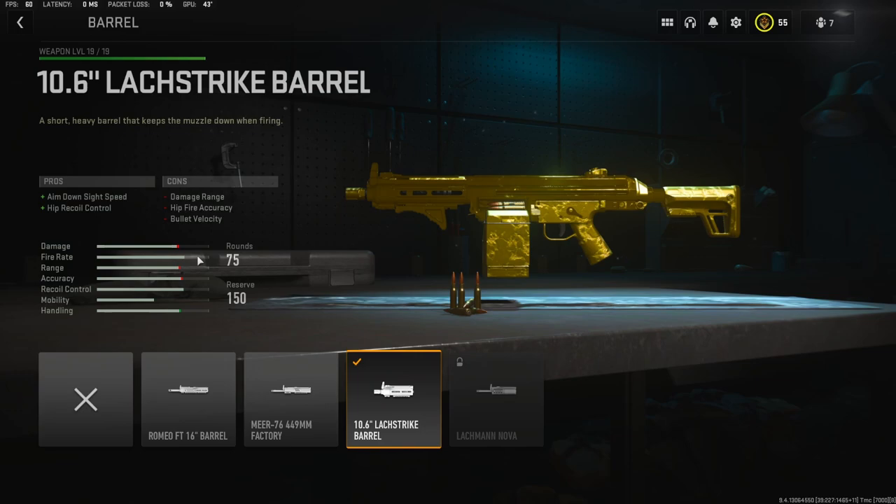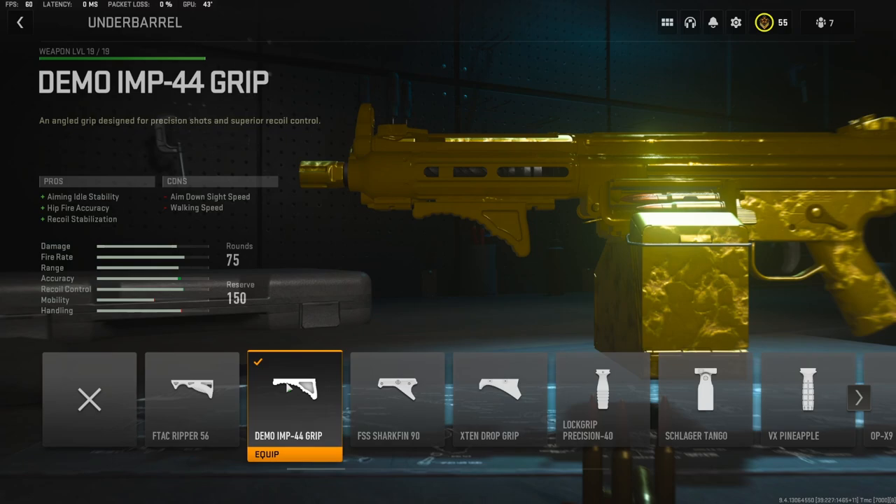This LMG is probably the best LMG out of its class. For the underbarrel, I'm going to be using the Demo IMP-44 grip — it adds aiming idle stability, hip recoil control, and recoil stabilization.